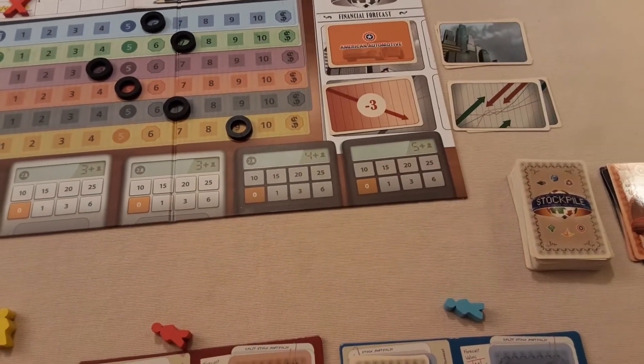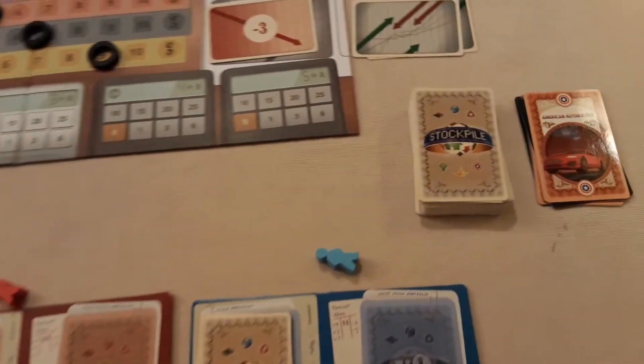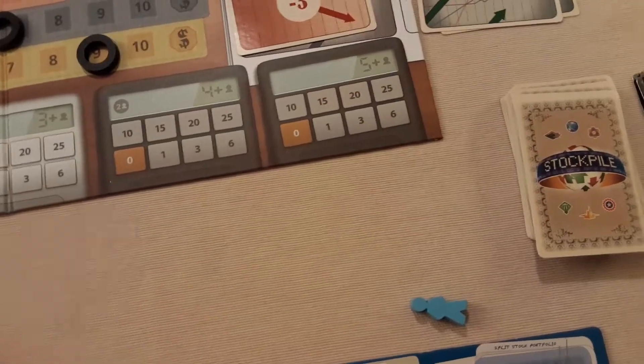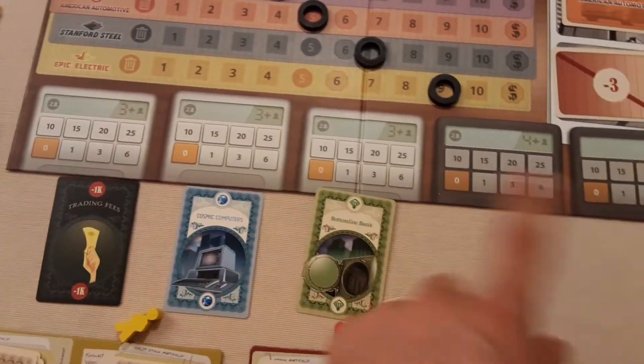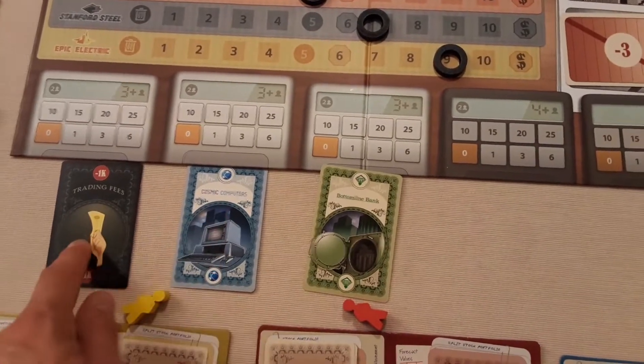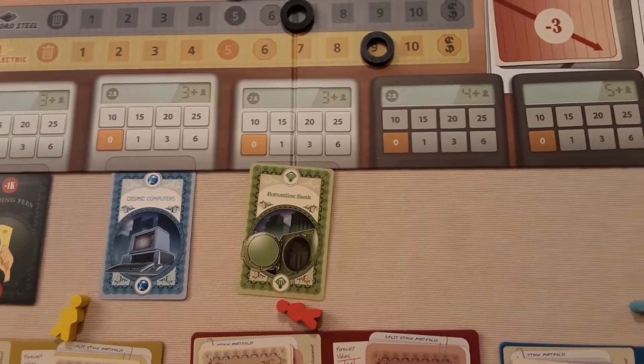The next phase is supply. You're going to place one card face-up from the stock deck and add them to each of these stockpile calculators at the bottom. In a free-play game we're utilising these — four player, five player — so we've got a snippet of information as to what we're bidding on.